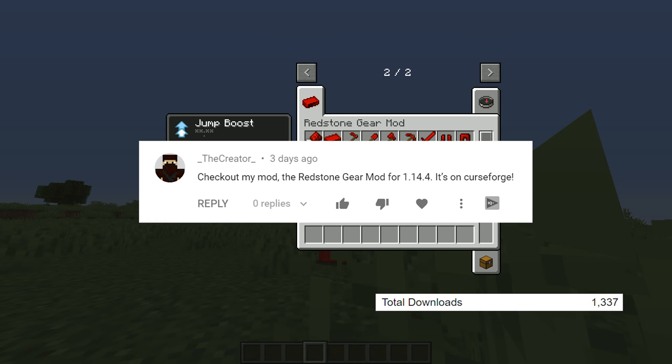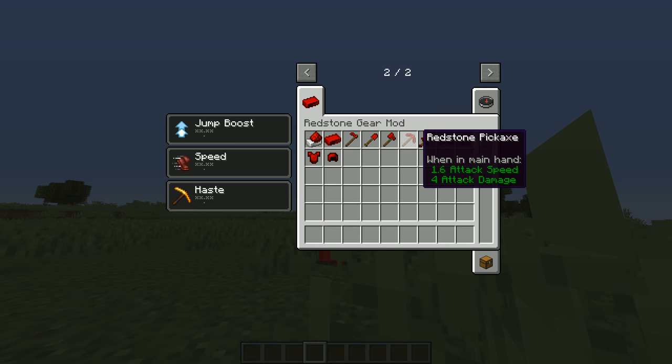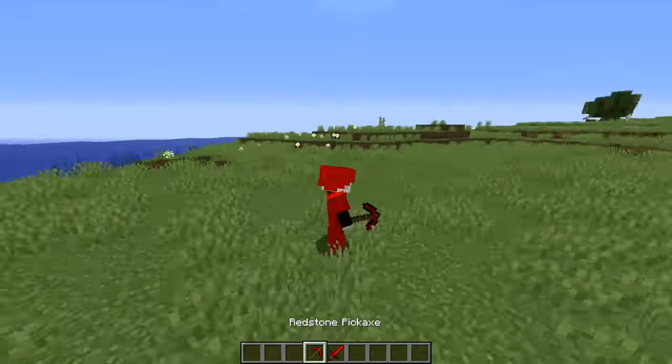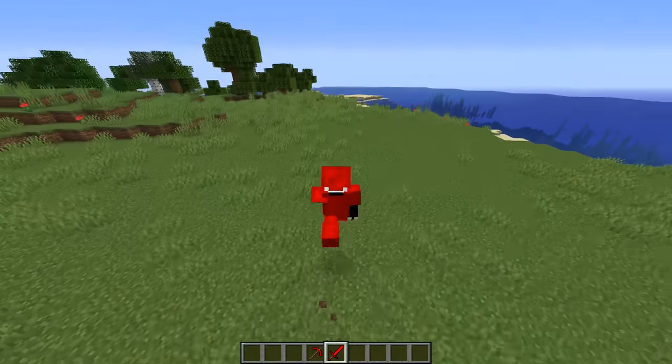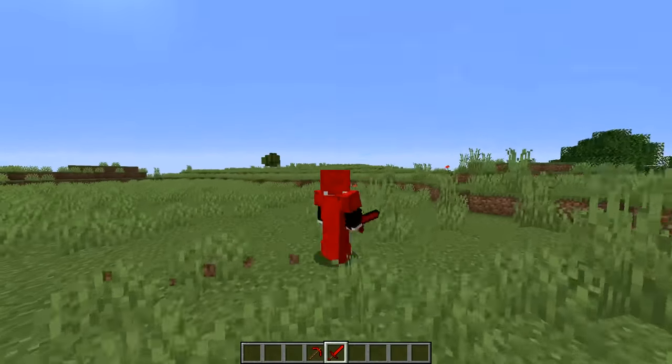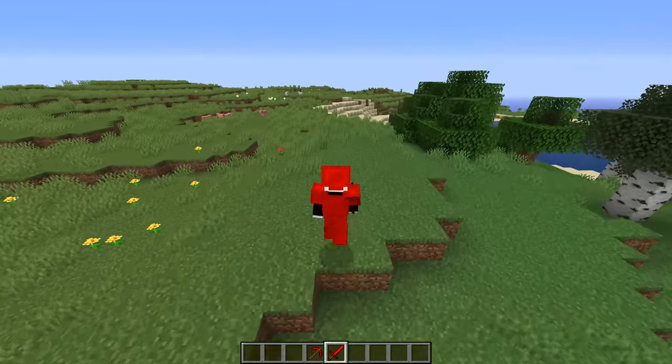Next up, we have the Redstone Gear mod. The creator, I have seen your comments. This mod adds some redstone armor and tools to the game, and they all have special perks whenever you use them, although they cannot be enchanted. Normally I wouldn't really include a mod like this, because personally I think redstone already has its own good uses and it doesn't really need to be an armor set, but the creator was persistent enough that I decided to include it in the video anyway.